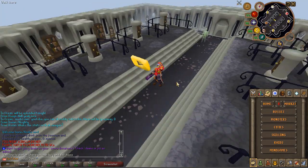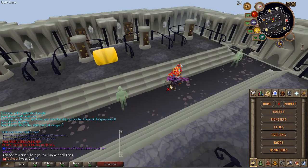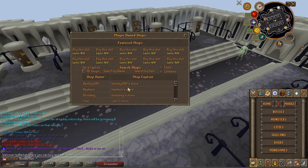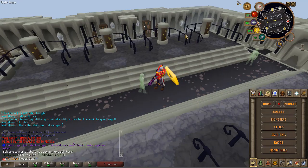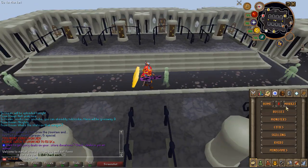You can also teleport to the market, which is a place where you can buy and sell items. There are a few NPCs here including player-owned shops — you can check the stores of other players. For example, Bentley is selling manta rays here.